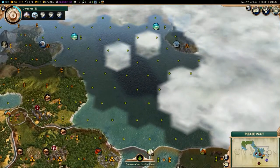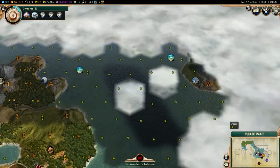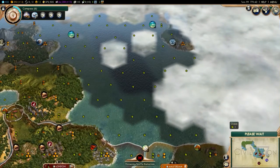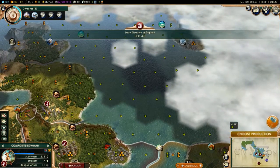Looks like they went that way — good for them. It's funny: until you get astronomy, you can't go straight across there, you have to go around.